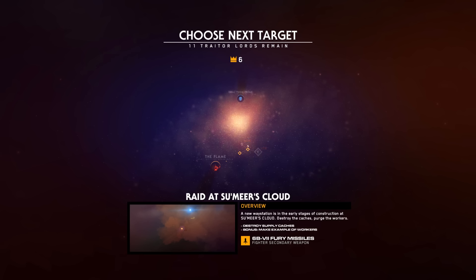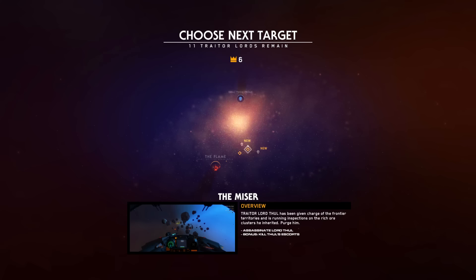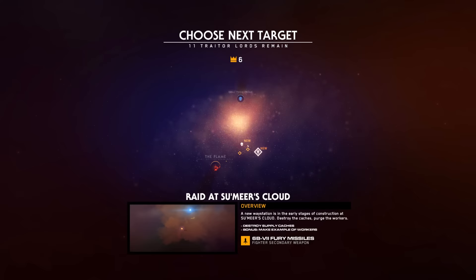Raid at Sumir's Cloud - a new way station is in early stages of construction. Destroy the caches, purge the workers. Bonus: make an example of the workers. Or the Cartographer: INV Lancer has captured Traitor Lord Jor but has been disabled in hostile territory. INV Hangman is being sent to recover the prisoner. Defend it. Defend assault transport Hangman. Bonus: Royal Guard must survive. Plus one interceptor fleet size increase. We could try a different difficulty level, but let's just go ahead with this one - it will give us Fury Missiles.